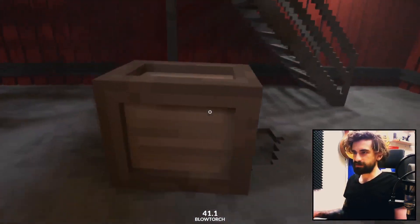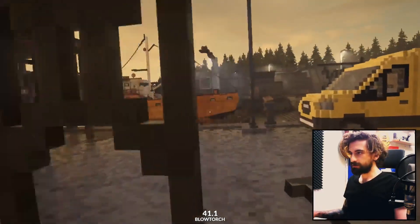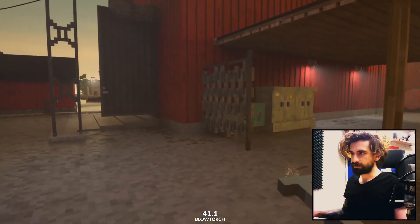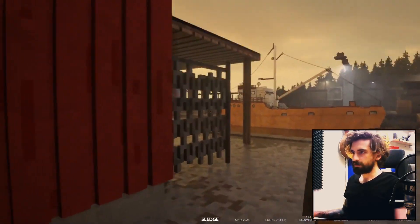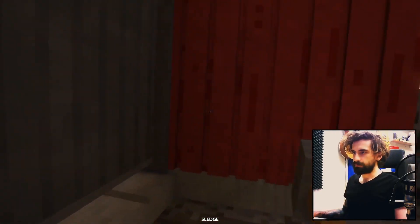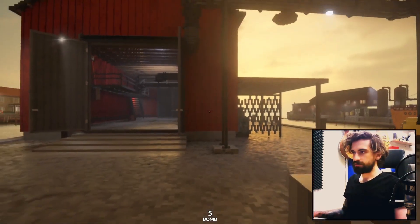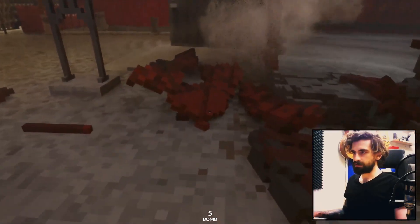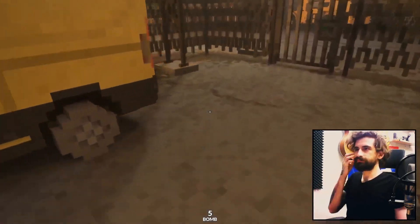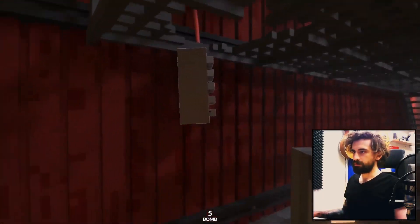Just grab this and keep our journey going. What I need to do is figure out what's the best angle to come through, and I think it's just through this corner here. I'm going to make a hole — I'll just use a bomb because I've been using way too much blowtorch. Okay, that did it. That's good, that's good.